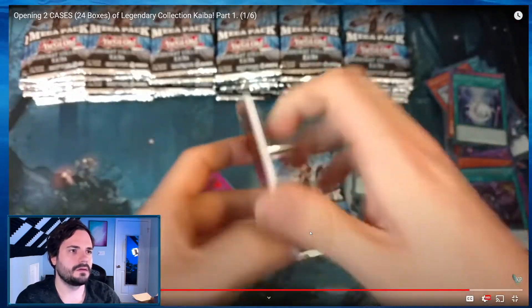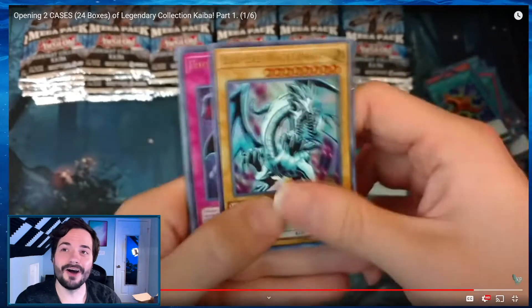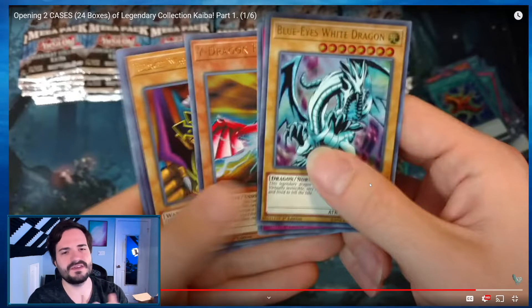Talking about Rivals of the Pharaoh — you guys know I love that set. At this time I bought a ton of cases of Duelist Pack Rivals of the Pharaoh because they were being fire-sold for $30 a box. And in this video I'm like, oh, they're doing very well — they're $60 a box. I made my money back. I opened a bunch and completed a set for myself. Kept all the rest because I was like, $30 for a box that has Yu-Gi-Oh on it. Those boxes are $300 now.